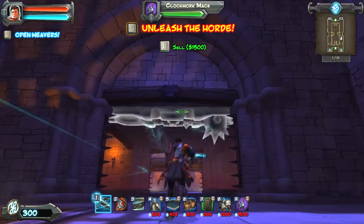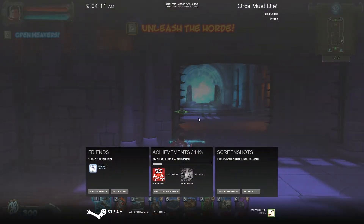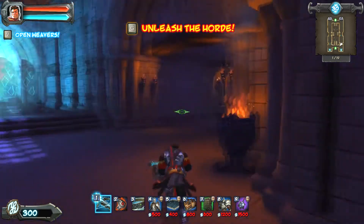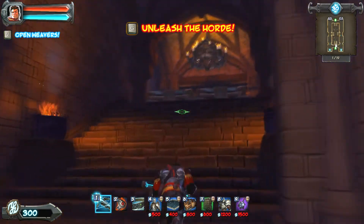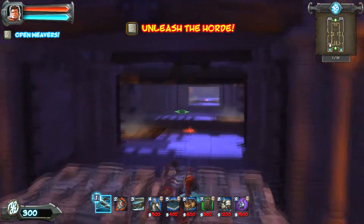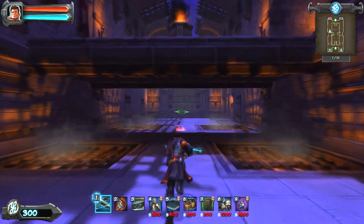Hey guys, this is X-Fox here, and this is going to be just a quick guide slash tutorial on how I was able to beat the level called Killing Fields on All Orcs Must Die. What I do is try to use my perks to block that one entrance right back there, so really all the orcs only have one way to go.